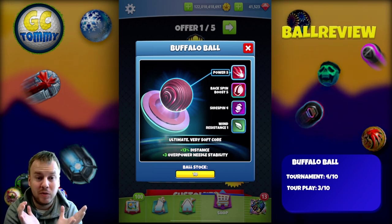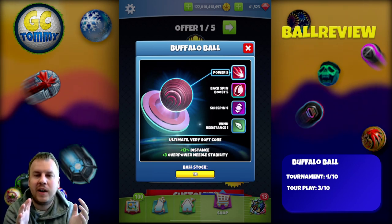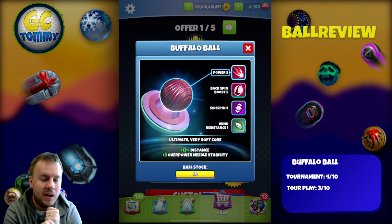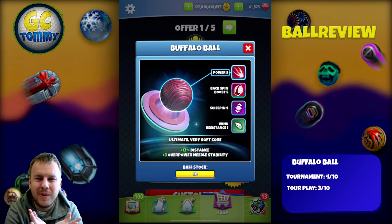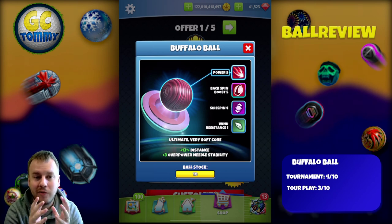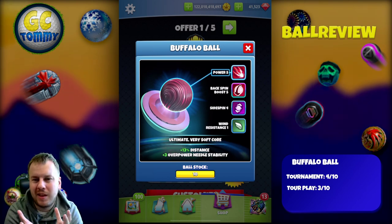The slightly slower needle — it has Wind 1 — means those occasions will come very rarely in my opinion. Looking at it from a general perspective, we already have the berserker ball which you can get for free in the golden shot. We also have the smaller size of this ball and the backspin boost that has literally no meaning. So I give this one a four out of ten. I see some value for those who play expert or pro that might not have many berserkers.